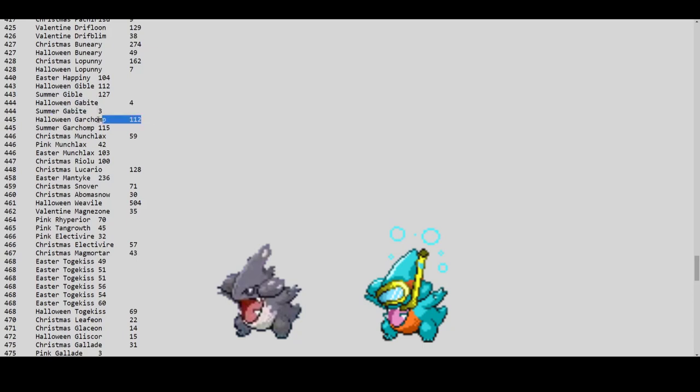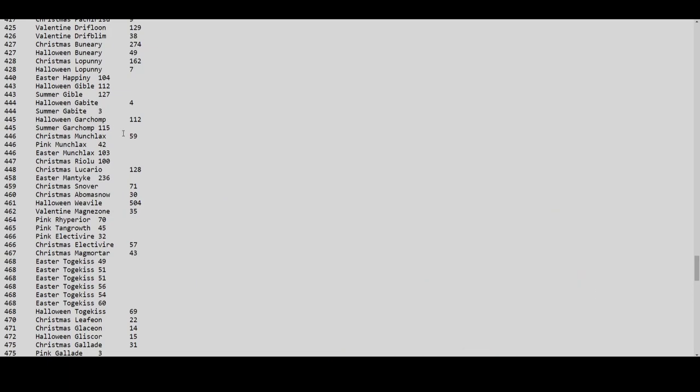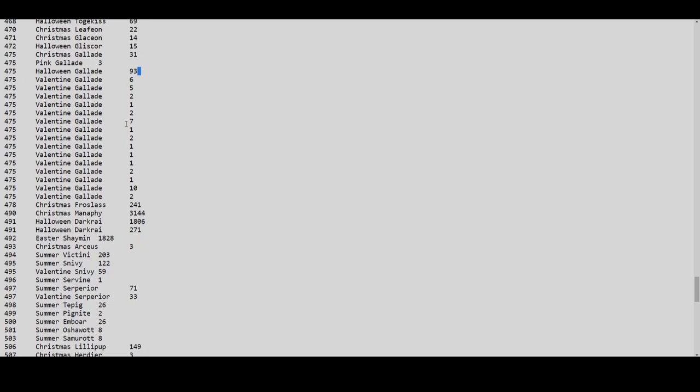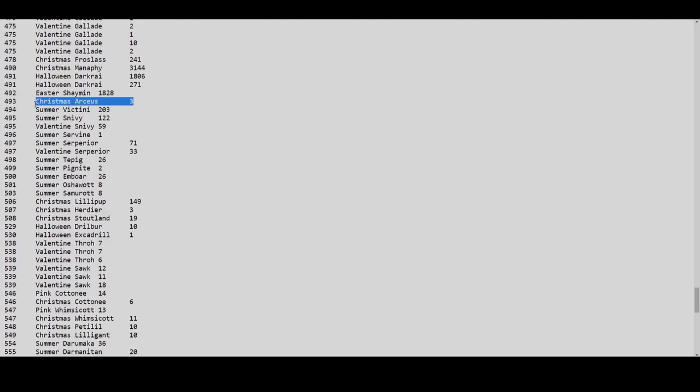The Gible line numbers are mediocre for rares. Once they populate again next year, prices probably won't exceed 2 million for normal ones. Easter Togekiss has around 50, the others around 25-30 — decent numbers. Halloween Togekiss looks nice. Christmas Leafeon 22, Gliscor 14-15, Christmas Gallade 31 — and only 3 pink Gallades. Halloween Gallade is only 93 — very low. Valentine Gallades: only one or two of each form.